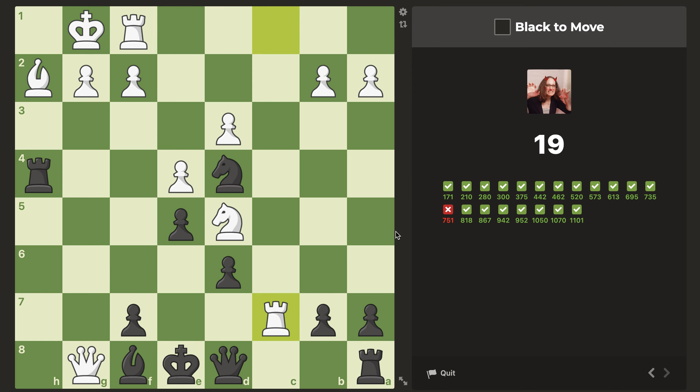Black to move. Knight e7 looks quite tempting. This is Anastasia's mate — gotta love it. Knight e7 check, king h1, let's sack our rook, takes, and then checkmate. Seems pretty good.